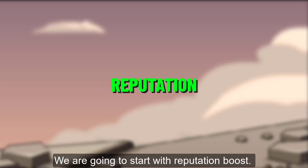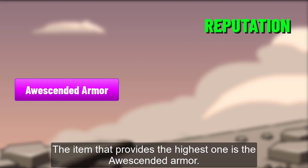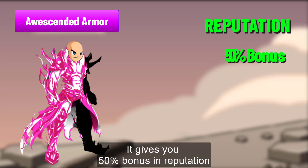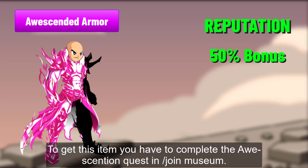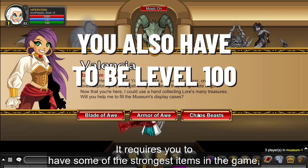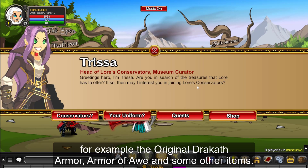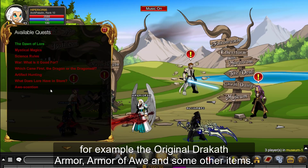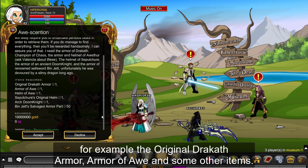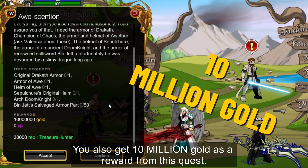We are going to start with reputation boost. The item that provides the highest one is the Ascended Armor — it gives you 50% bonus in reputation. To get this item, you have to complete the Ascension quest in Join Museum. It requires you to have some of the strongest items in the game, for example the original Dracet Armor, Armor of Faith, and some other items. You also get 10 million gold as a reward from this quest.